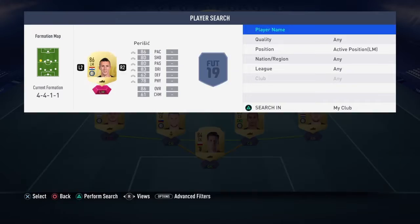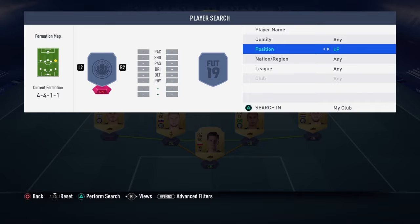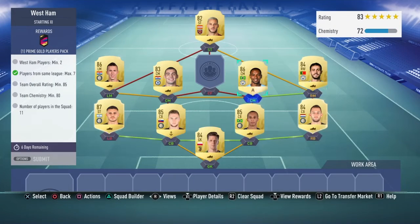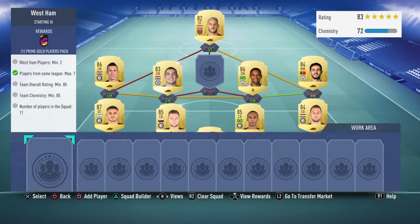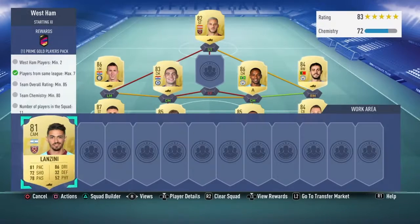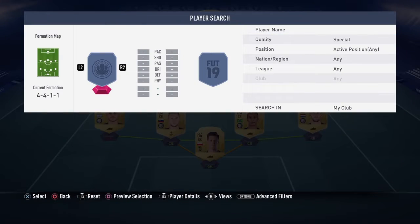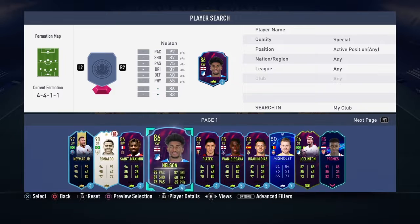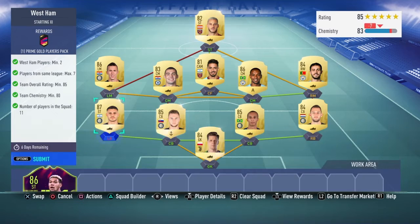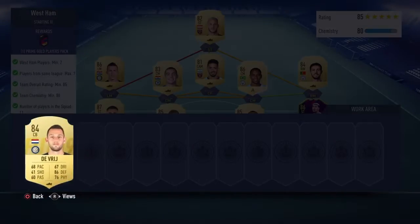You can probably tell why I put him there because Perisic is in here. The right wing is going to be Bernardo Silva, not Willian — he's in for the other one. I'll put the last West Ham player in. To be fair, it's done but I might change it. I might put that Joe Ellington in because honestly, he is poor — a really bad card. I'll try that and then try to get the rating up as well.